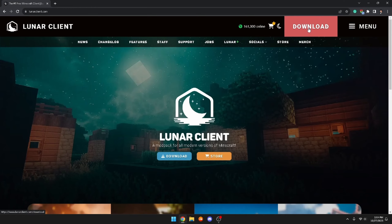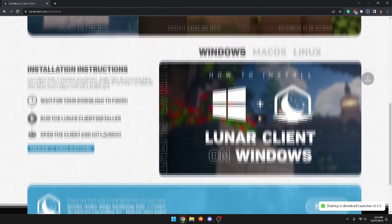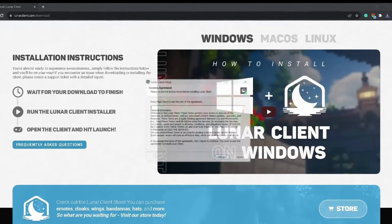Open up whatever browser of your choice and either click the link in the description or just type in lunarclient.com. Once you've done that you'll be brought up with a big download button — click on it. They have Windows, Mac OS, or Linux, so pick whatever operating system your computer is running. In my case I'm on Windows, so I'll click download on Windows.